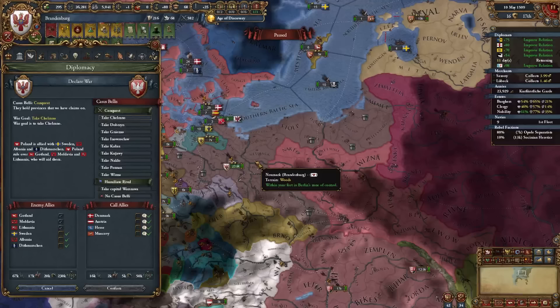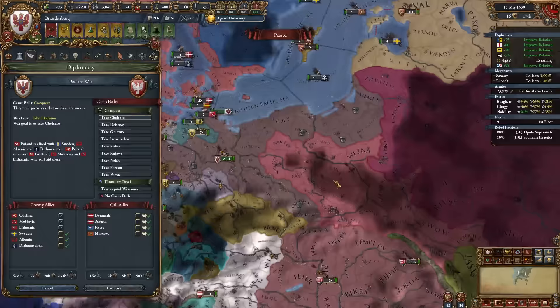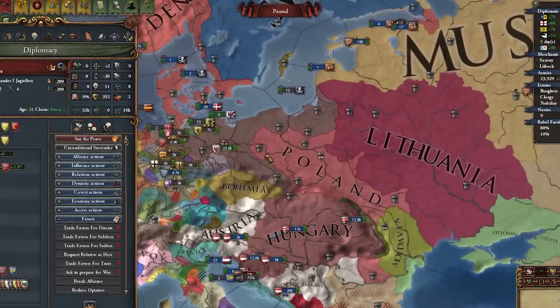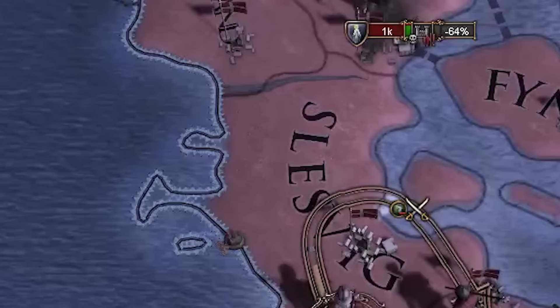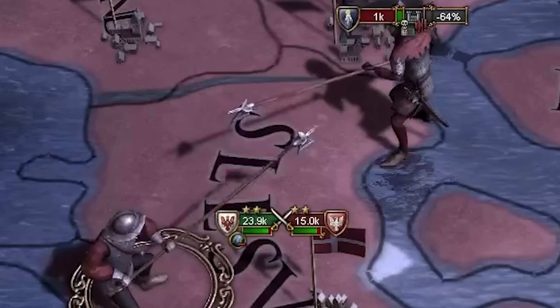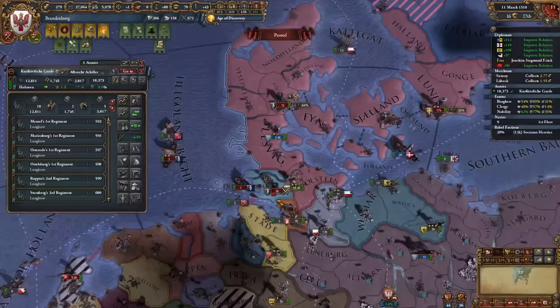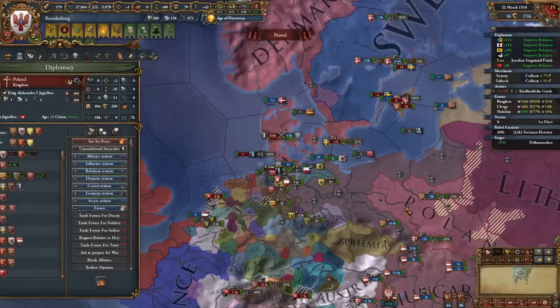I'm going to wage war against Poland while they're busy fighting the Ottomans and their troops are all down south. Calling all allies, we'll punish them for breaking their alliance. First battle against the Poles — we outnumber them though they have better morale. It was a really tough battle, but we stack-wiped some of them — they're down from 36,000 to 18,000.